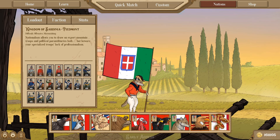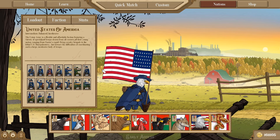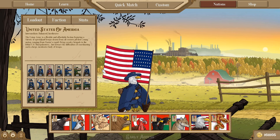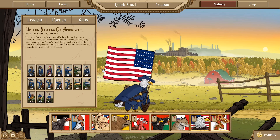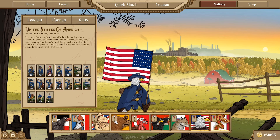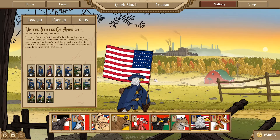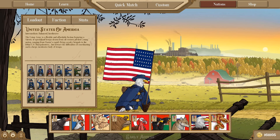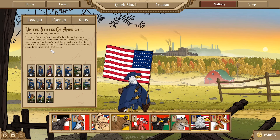The last two factions we have to go over are the United States and the Confederates. So with the United States, we have an intermediate, balanced, and incohesive faction. The Union Army is a flexible and affordable faction featuring a variety of specialized troops drawn from all corners of their young nation, ranging from Custer's rapid-firing cavalry brigade to the lethal US Sharpshooters. But beware the difficulties of coordinating such a large, incohesive body of troops. Similar to the Russians and Ottomans, they do have quite cheap units to pull from. The US has 60 point militia — not quite as cheap as the Russians and Ottomans at 50 points each, but not far off. And really, there's no disorganized or easily broken traits among the US infantry to worry about.